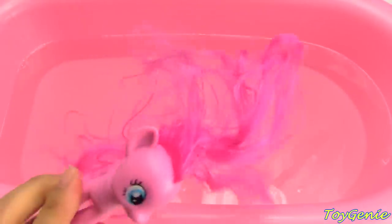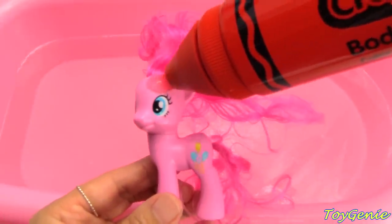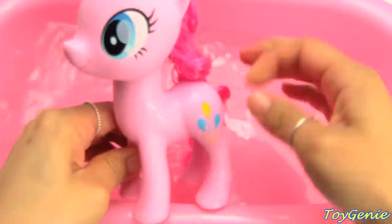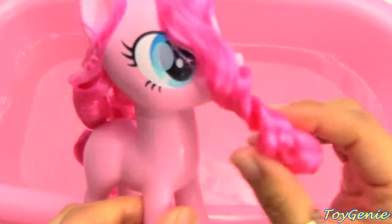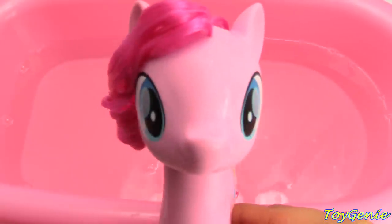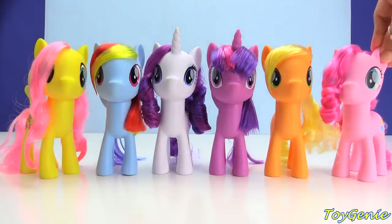And here is small Pinkie Pie. Look at her mane — I think she just woke up. She just rolled out of bed and she has some wild hair. So let's give her some red magical potion and magically make her bigger. On the count of three — one, two, three. Look at big Pinkie Pie! Her hair is all curly in the front and so pretty in the back, and her tail too. It's no longer wild. Super duper awesome — let's have her join the others. Big Pinkie Pie!